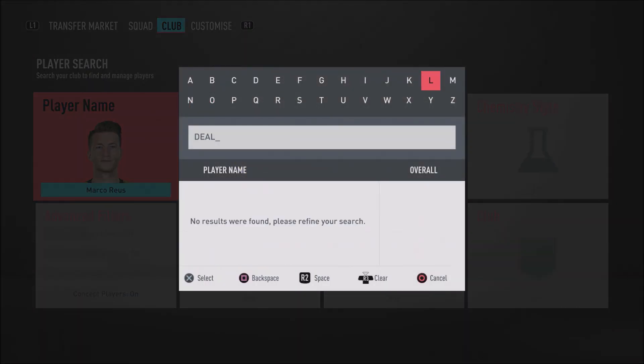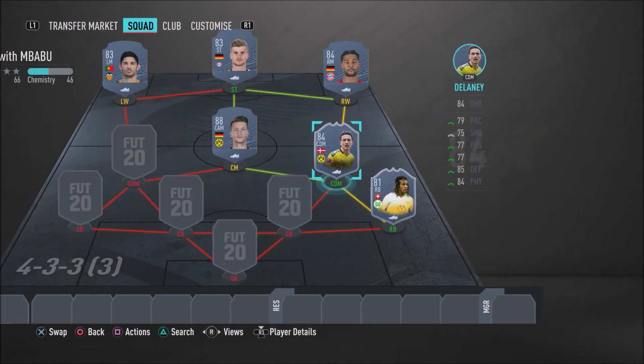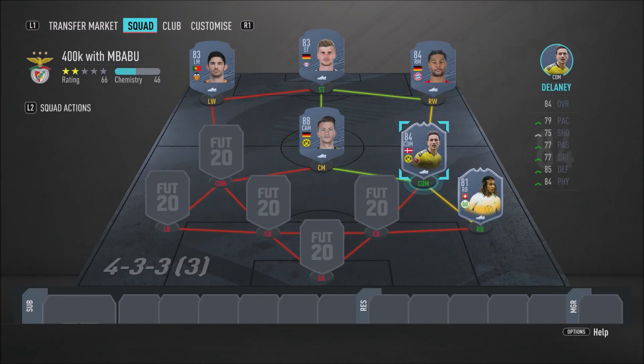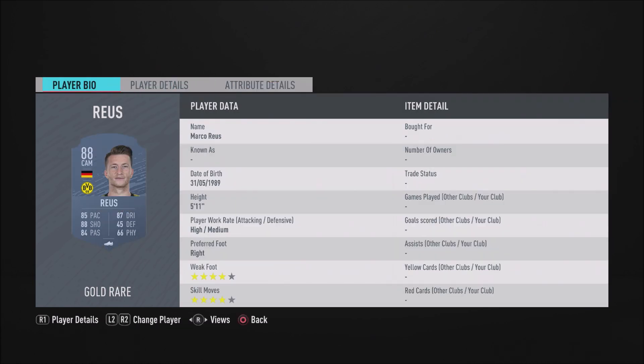In the CDM position — the anchor of the team — we have in-form Thomas Delaney, the Dortmund CDM man himself. This 84-rated in-form looks honestly just so insane. I've really liked him since FIFA 19 and this year he is such a stud. He's dominant in that CDM position and so hard to get past. He's got 85 stand tackle, 90 slide tackle, 81 defensive awareness, 87 interceptions, 77 sprint speed, and 80 acceleration. And going forward, he isn't too bad with 73 finishing. At defending he is a rock — I really do recommend getting him.